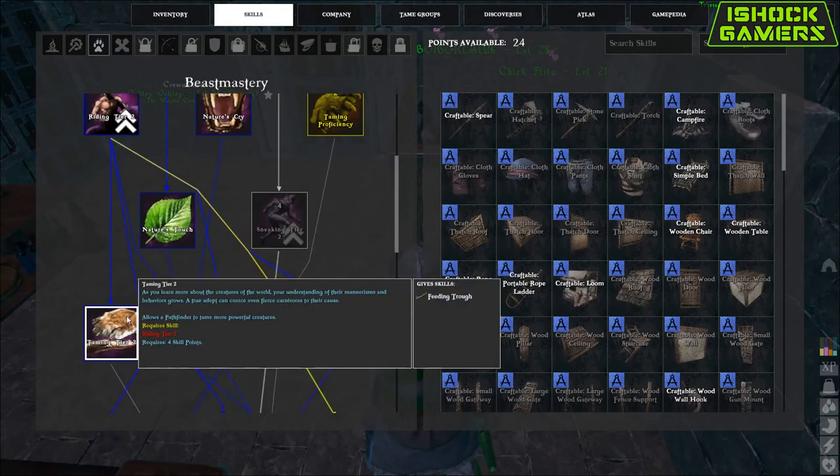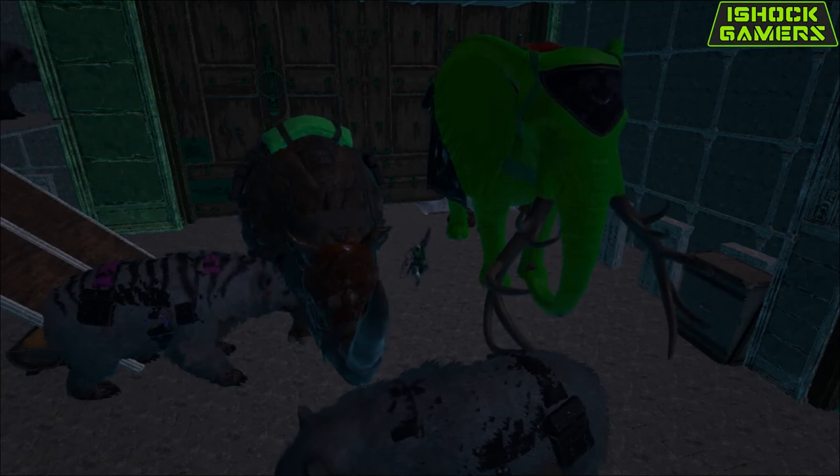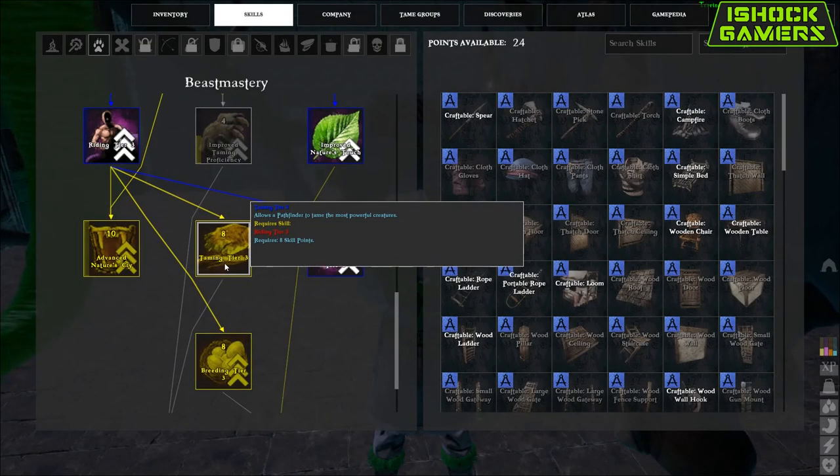In order to tame tier 2 beasts like bears, wolves, and such, you will need Taming Tier 2. You can find this on the left below Riding Tier 2. In order to tame tier 3 beasts like rhinos and elephants, you will need Tier 3 Taming. You can find this a bit further down the middle row below Tier 3 Riding.